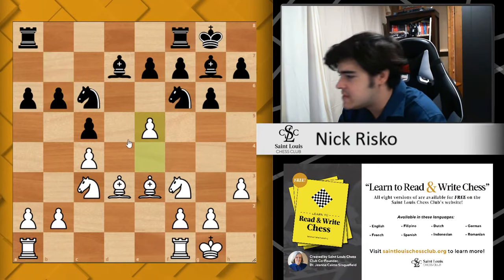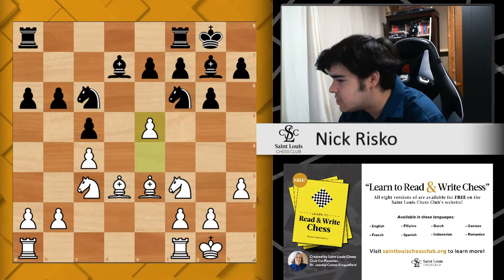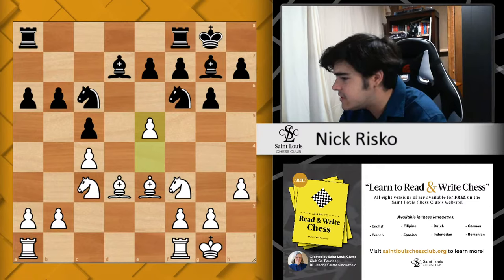White is going to be better here because of the pawn structure. This c4 and e4 is very strong against a lot of these accelerated dragon type setups. It's not going to be an easy win — white still has to maneuver pieces and work for the win — but it's going to be very hard for black to advance and break through. White is always threatening moves like e5, which might push black's pieces into poor positions later. That's actually what happened in this game.